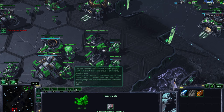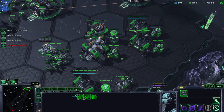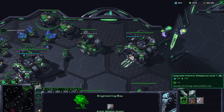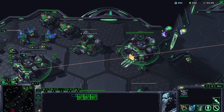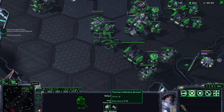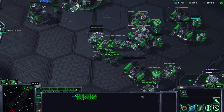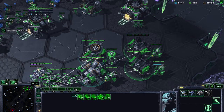On tech labs, Terran units have unit-specific upgrades — for example, combat shields give marines plus 10 life for all marines ever built. In the engineering bay or armory, or evolution chambers and forges for the other races, you have more general upgrades: all infantry units gain plus one attack, all infantry units gain plus one armor. Basically, damage in StarCraft is simple: you have an attack value, a range, and a weapon speed which is the reload time. A tank without upgrades already has 1 armor, so a marine shooting it for 6 damage results in 5 HP lost — 6 damage minus 1 armor. No RNG.